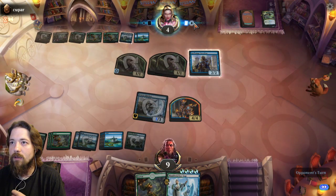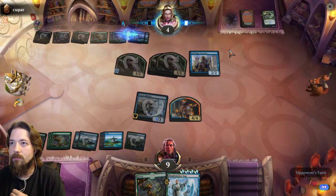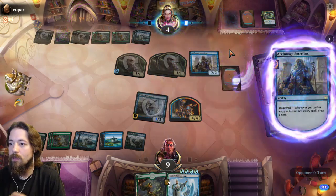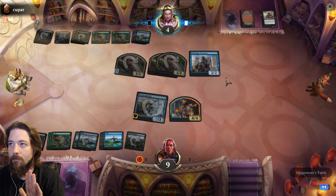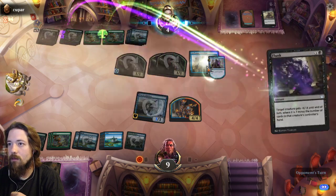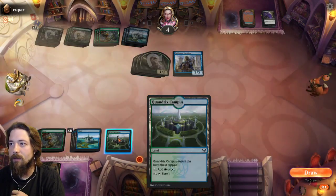Notice the amount of cards left in his deck — he is running low. We might just win by mill if this continues. Will the Manifestation Stage force that at least? Please tell me that upkeep trigger was in time. It's not a 'may' — whenever you cast an instant or sorcery spell.